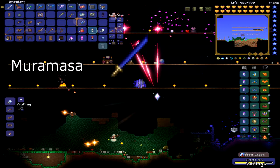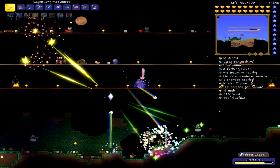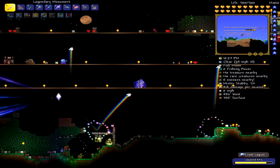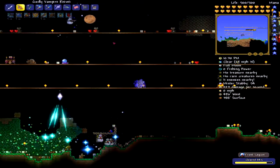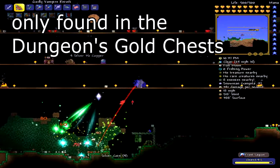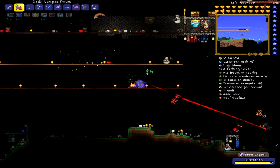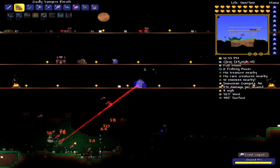Let's move on to the Muramasa. The Muramasa is pretty easy to get — all you need to do is kill Skeletron, and you pretty much have access to it. You don't craft it; you find it in the dungeon. After you defeat Skeletron, you want to go into the dungeon, and there will be locked gold chests. You need to kill Dungeon Slimes inside the dungeon — they drop golden keys, and you can unlock those gold chests. Not every chest has one, so you might have to open multiple, but you will eventually get a Muramasa, which looks kind of like a lightsaber.